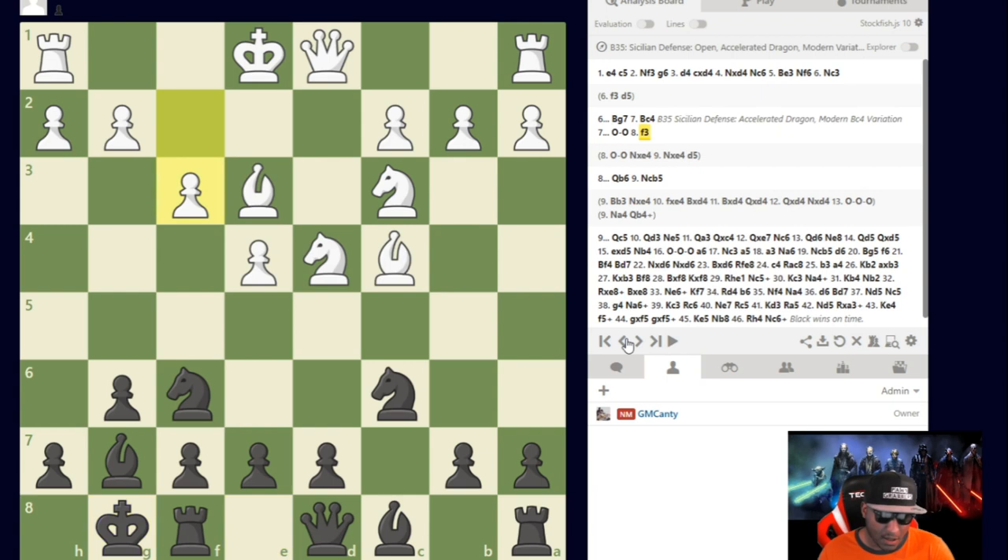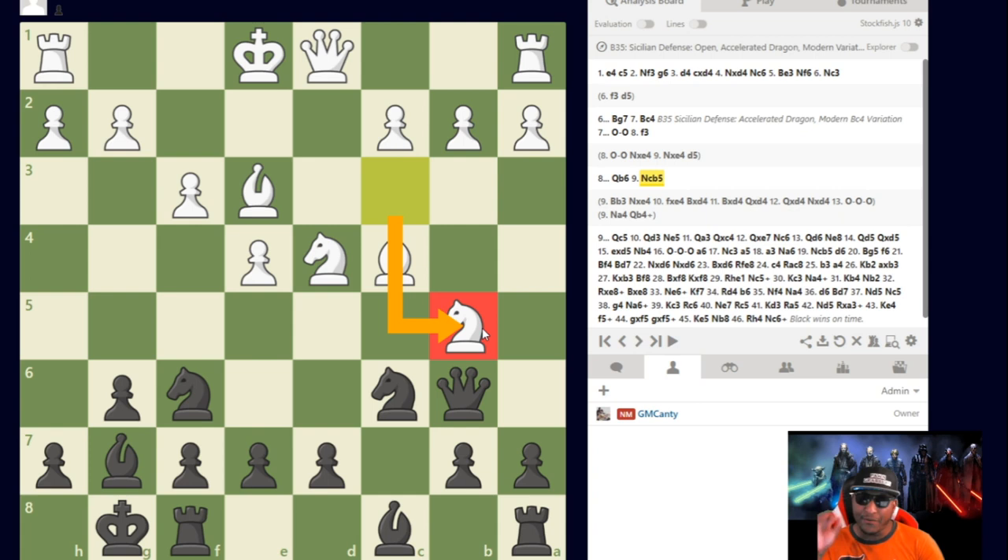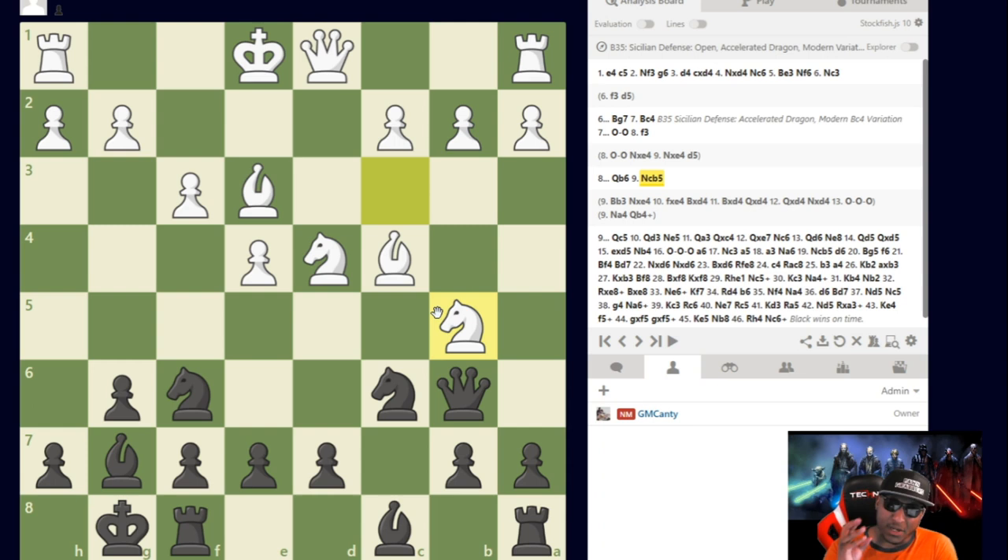After Queen to b6, he actually chose a move I've literally almost never seen — I saw it one time in new theory I've been studying but didn't remember it. I was thinking about Queen c5 for a while, and also maybe a6. What do you guys think? Which is better — Queen to c5 or a6?